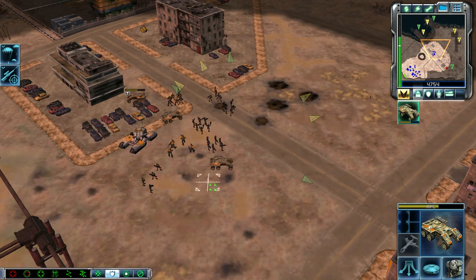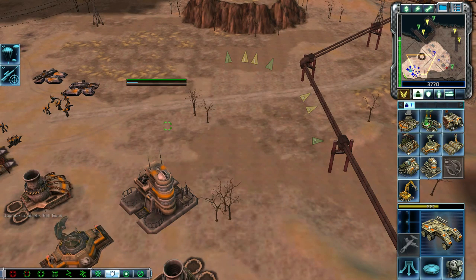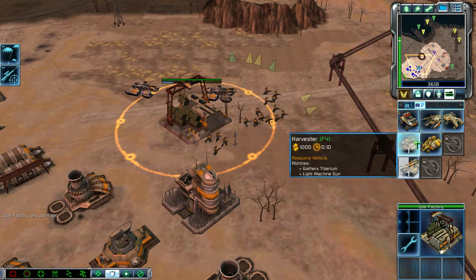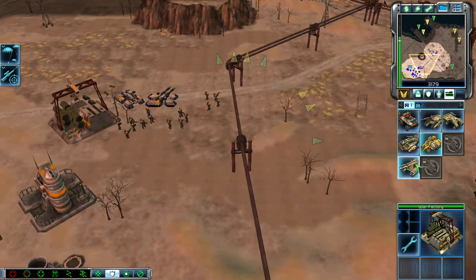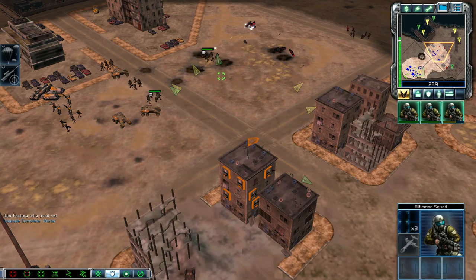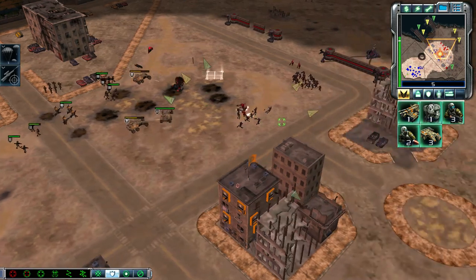Personnel carrier. Upgrade complete. Troopers ready for action. Yes, sir. Training. Troopers ready for action. Unit under attack. Training. Unit promoted. Enemy unit sighted. Keep the fire on them, boys. Keep your weapon ready. Unrivaled. Enemies sighted.